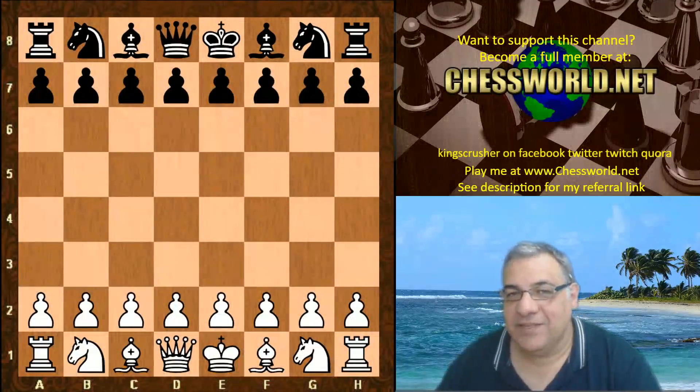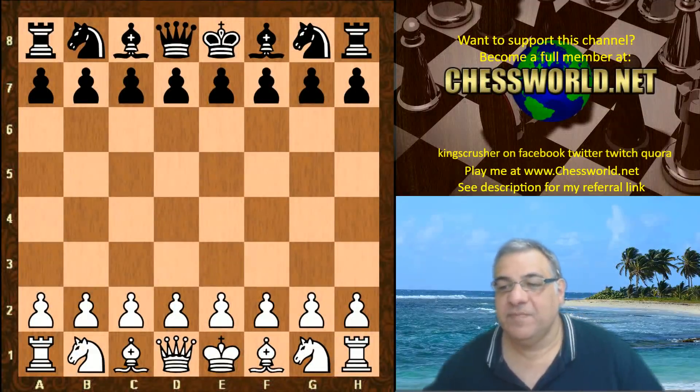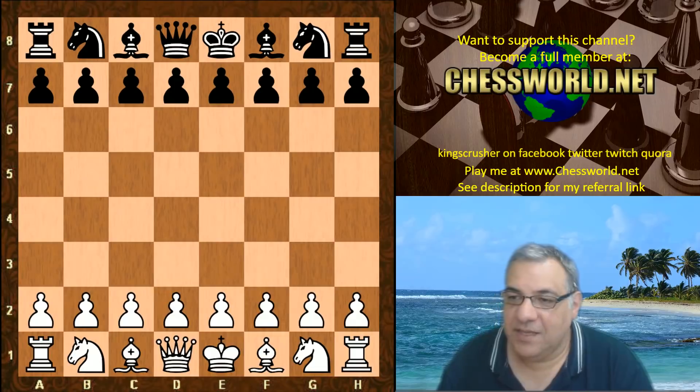Hi all, I have another entertaining game by David Grosvenor. He played Leela against the Fire 7.1 chess engine, fast and furious — 40 moves per two minutes with a two-second increment per move. Let's have a look.